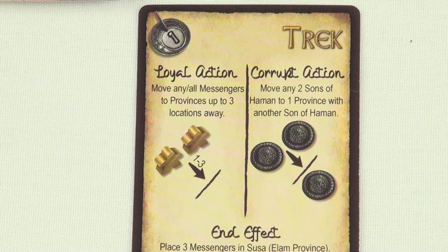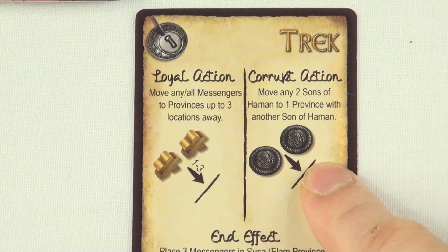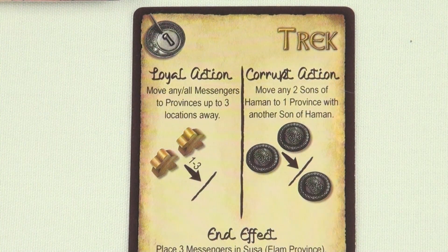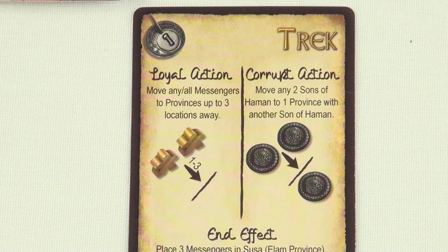Now that all the cards have been put in order, it's time to resolve the actions. On each action card, there is a loyal action and a corrupt action. For each card, the players fulfill the actions as best they can, starting with the loyal action and then the corrupt. If they can't follow the instructions on a section, the players move on to the next.